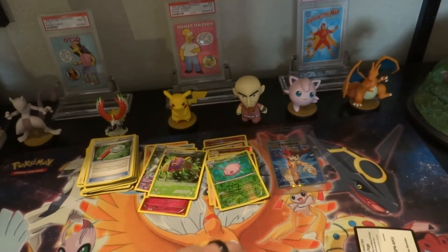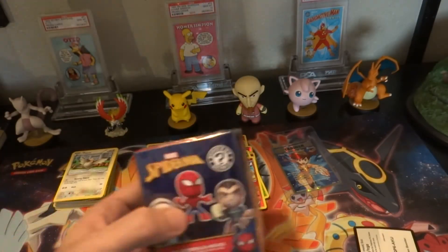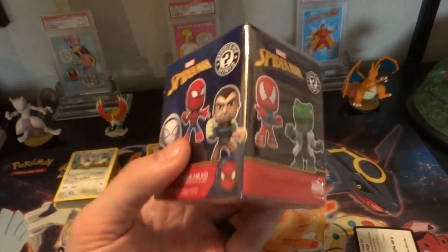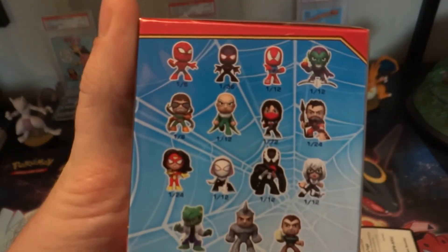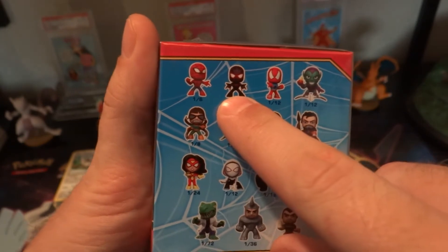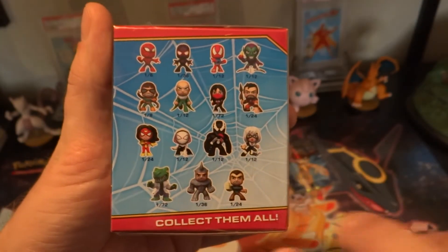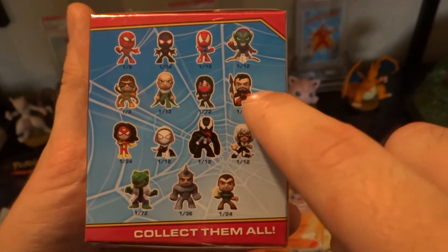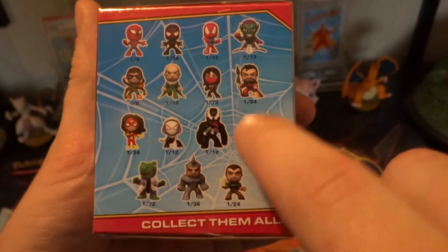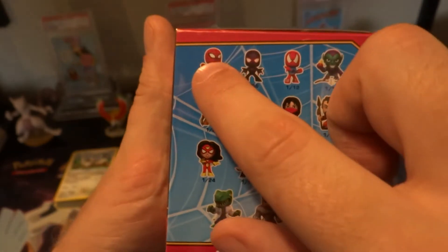Last but not least, we got this Spider-Man bobblehead mystery box. These are all the things you can get. I want this guy or this guy — they're all kind of cool. I don't want him, or her. Anyone else is good. It would be kind of lame to get the common one since it's one out of eight — I want the rarities.